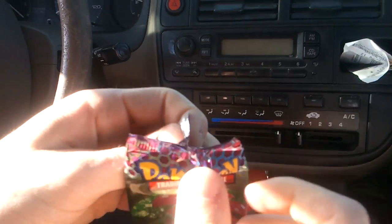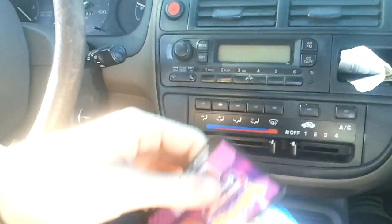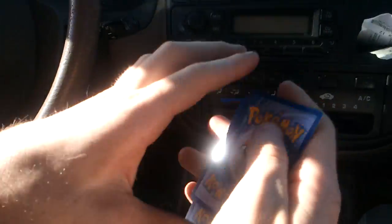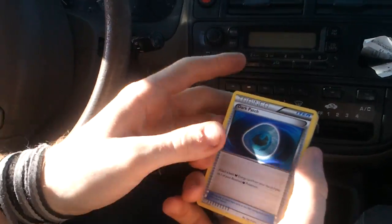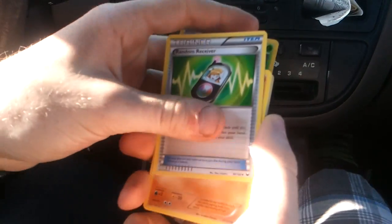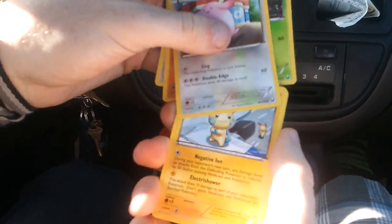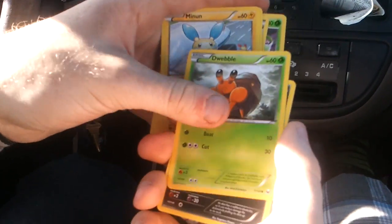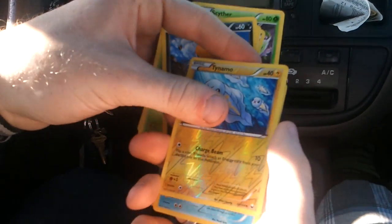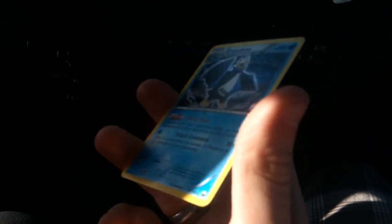Was that Excadrill pack the random one? Yeah it was, and I was like we should just get this one. Alright, Dark Patch — one point. So I'm caught up. Scyther, Random Receiver, Drill Burr, Chansey, Minun, Dwebble, another awesome Scraggy, Tynamo. And yes! The last holo I needed — Empoleon! So that's two. One, two, three, four, five... I'm at five? No — six. You're getting smashed.